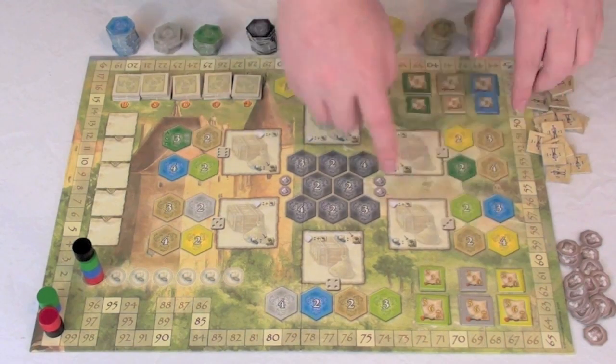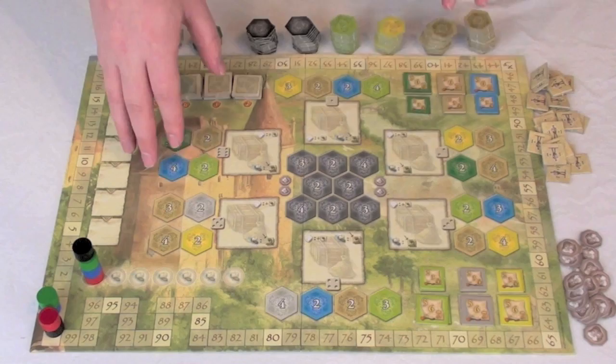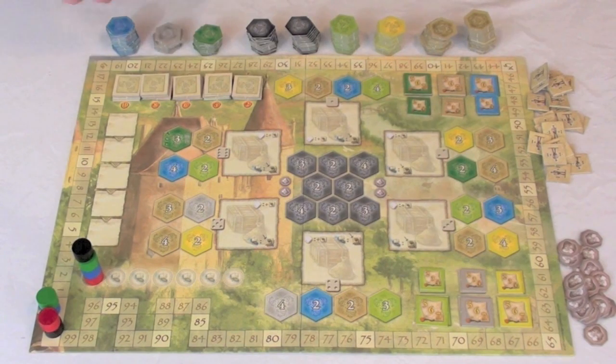You'll see the board has numbers on it — three, two, and four — and depending on how many players you have, you're going to fill in only the appropriate spaces. So if you have three, you'll fill in all of the twos and threes. If you have four, you'll fill in all of them. And you're going to take from these stacks at the beginning of each round to fill in the board. So why don't I do that real quick, and then I'll describe the game a little bit more.